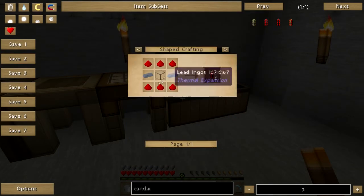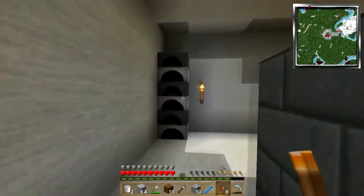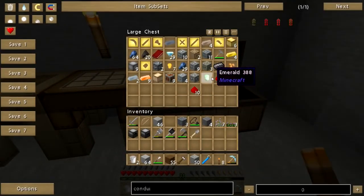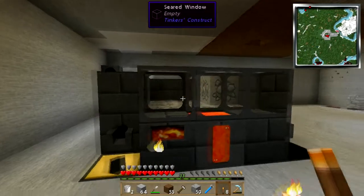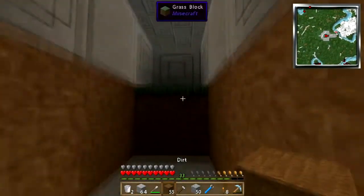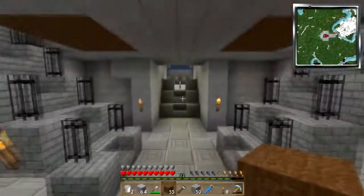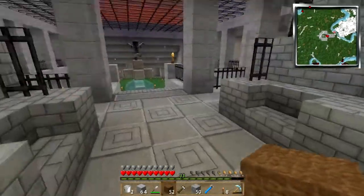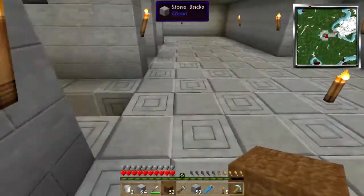Energy conduit — two lead, six redstone, and a glass. I need to make more glass. Do I have more lead? I have more lead. I just went ahead and two-tiered the smeltery right off the bat. It occurs to me I need to block off the throne room before it gets dark, because things could spawn up top there. There we go — now we're safe and sound, safe in the castle.